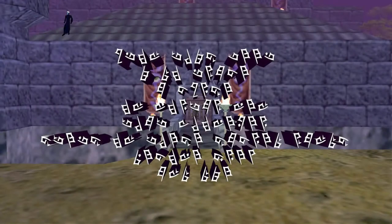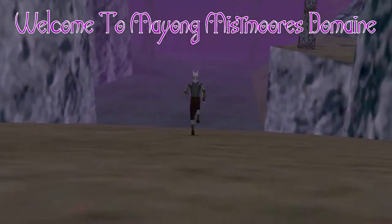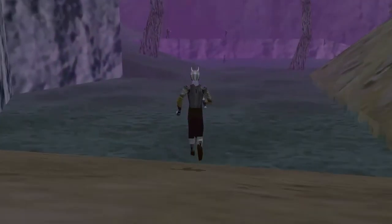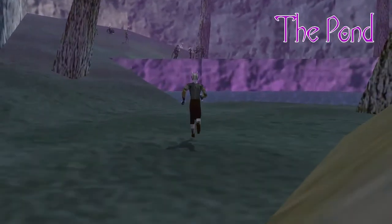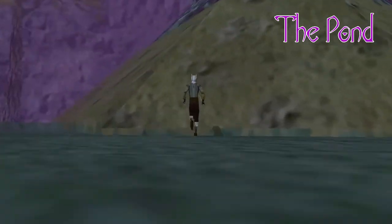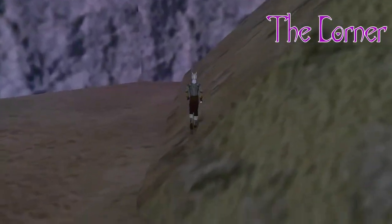"Upon this keep I do place a curse upon mortal men, that whomever steps on these sacred lands become free and die." Did you guys hear that? That was kind of odd. So we are in Mistmoor today. This is the pond area that we're coming into. By the way, there's a lot of names in this zone that don't really relate to anything — like this is called The Corner.